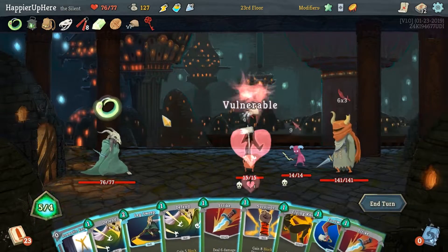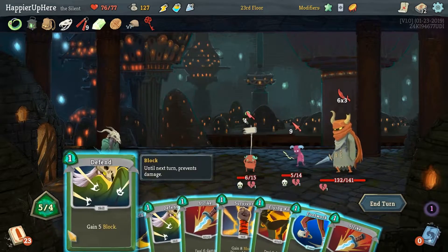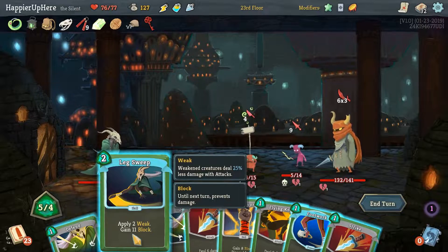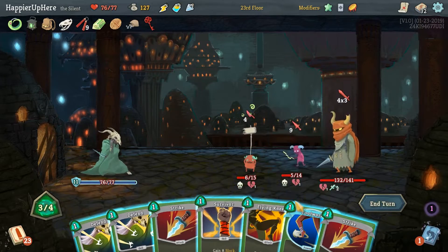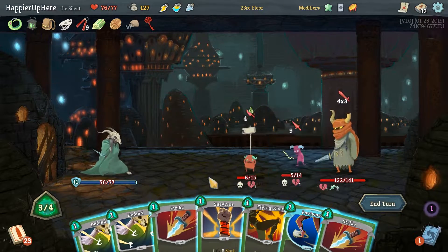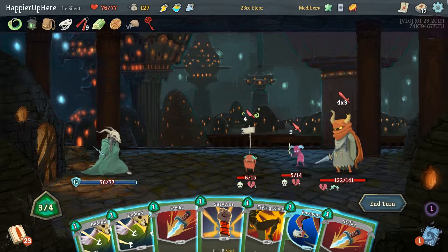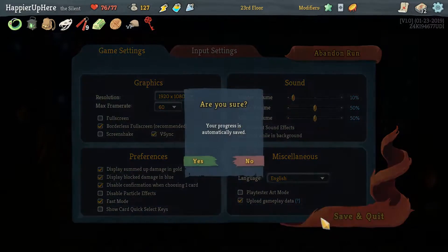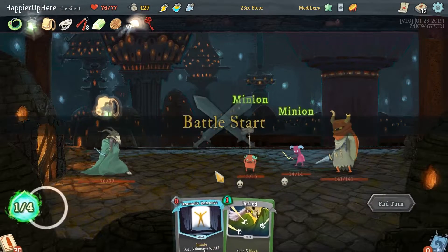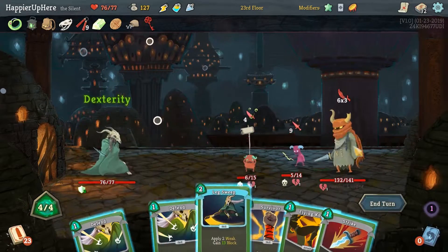Everybody's attacking — let's do Dramatic Entrance, then definitely want to Leg Sweep the backliner. I should have done Footwork first — that was a mistake. I don't have the necessary block now. Let me restart — that was a little embarrassing but I jumped the gun. I'd like to perfect this fight, so I have to play Footwork first and then Leg Sweep.